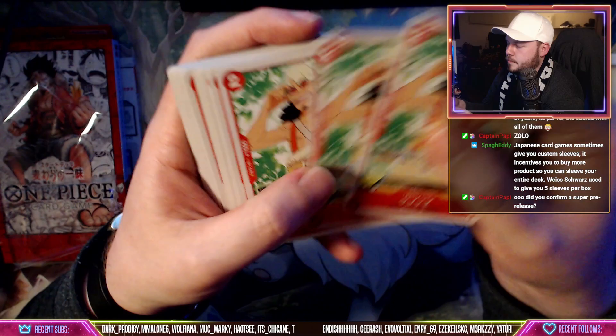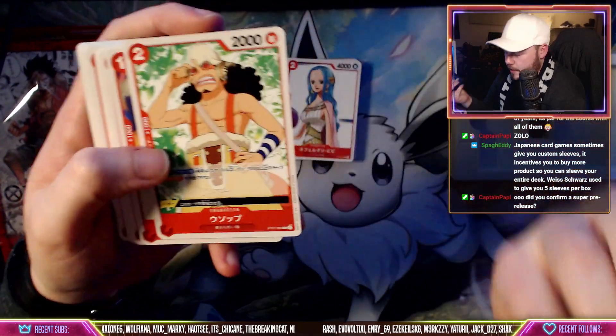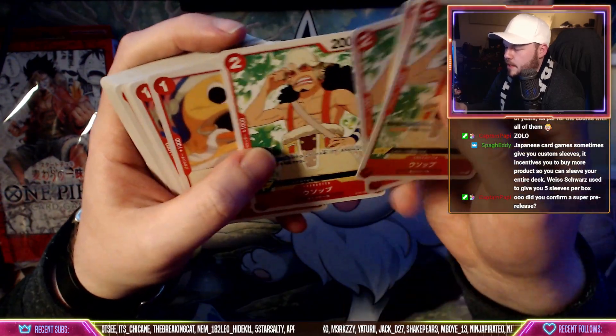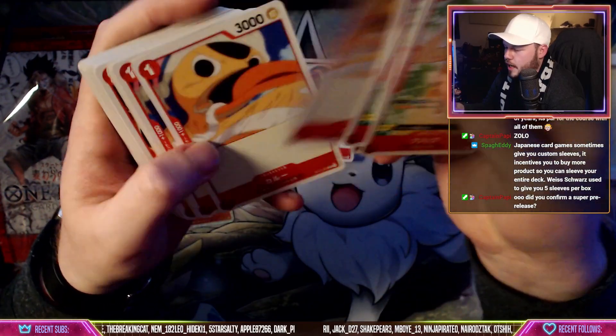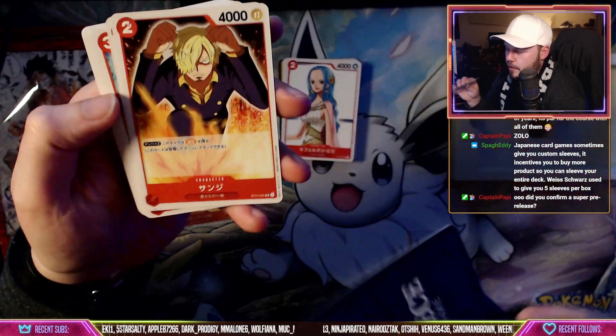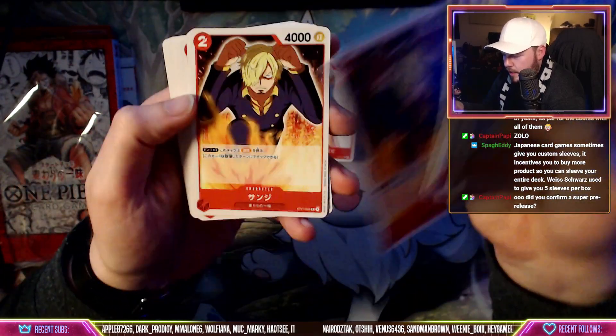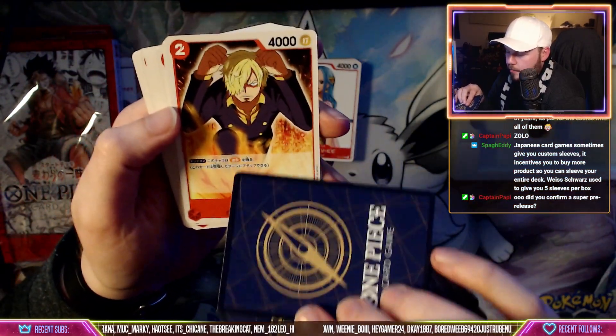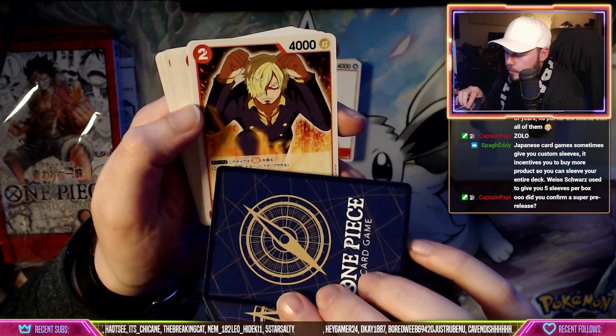Then we got Usopp. If you're planning to buy these starter decks and actually play with them, sometimes there's only two versions of a card in a deck so you may need to buy two of them to get the full playset. This Sanji is very good by the way — when you play a character card they can't attack the turn they're played.